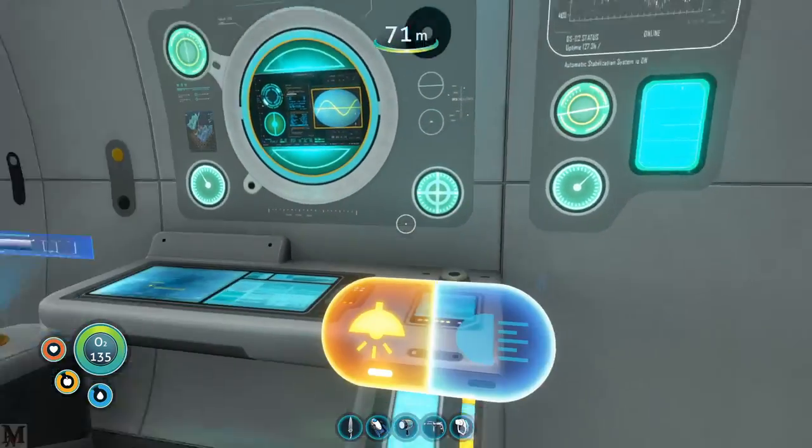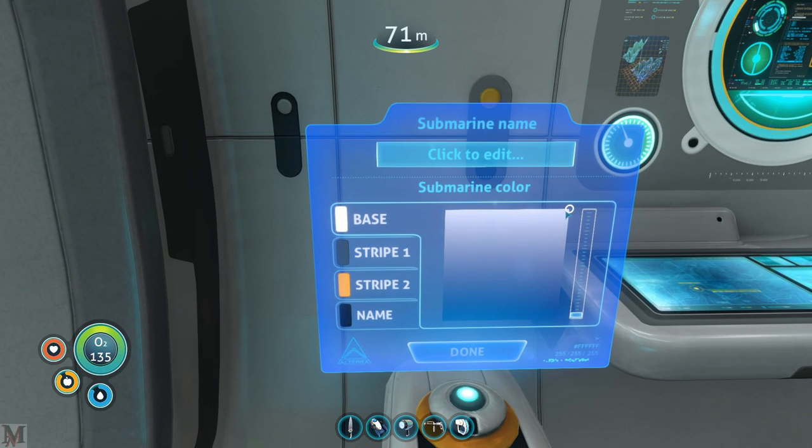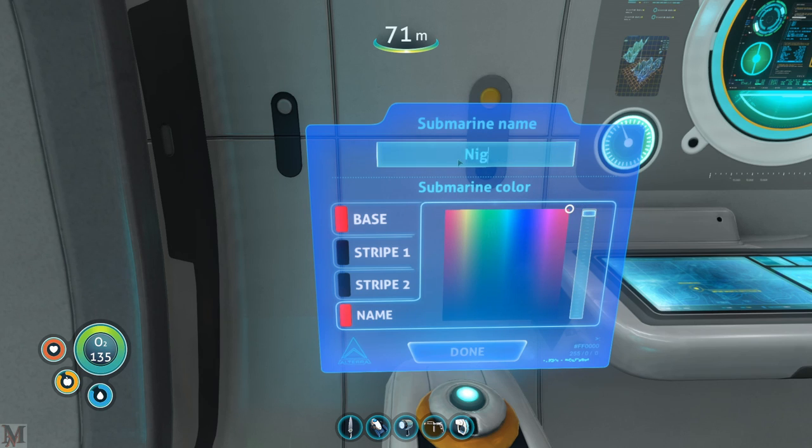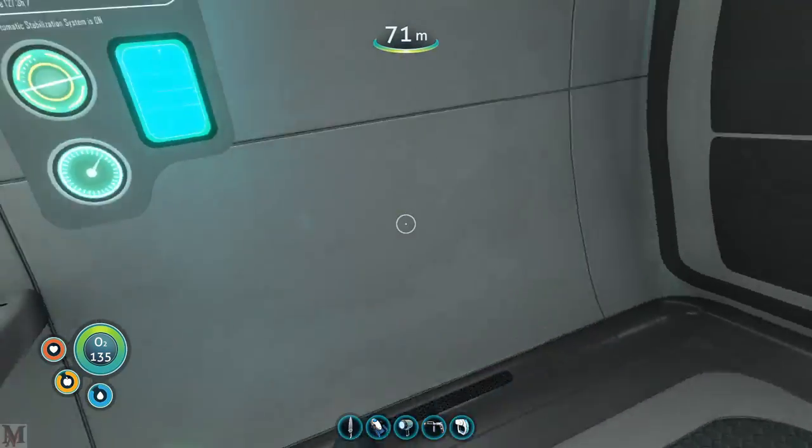I forgot in the last episode that we can actually change the colors on it. I think what I want to do is the colors right now. We're going to do the base and stripe one black, stripe two black. Base is going to be red and the name is going to be red. The name is going to be 'the Night Terror.' Hopefully I spelled all of that right. Let's go outside and see what it looks like.